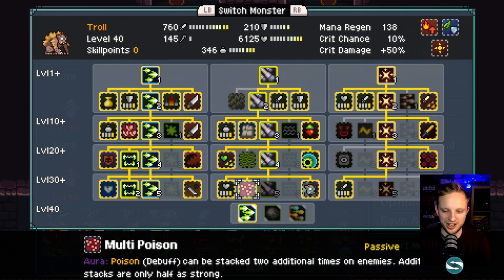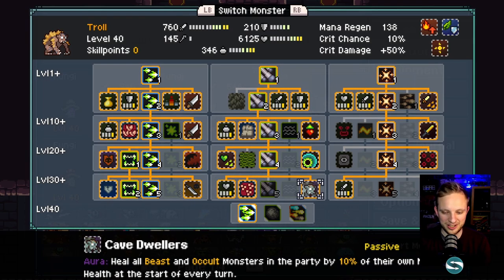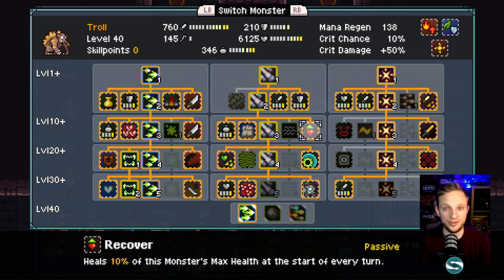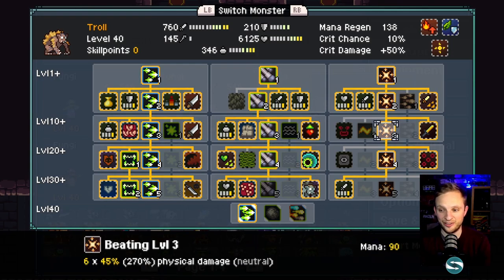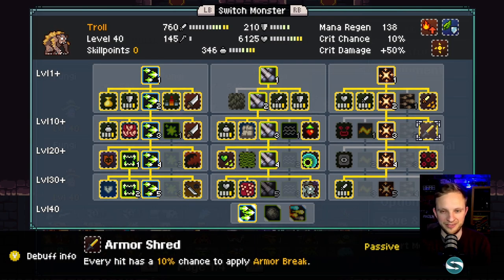In the second tree we stretch down to get Multi-Poison, and Cave Dwellers lets us heal 10% of our health at the end of each turn — useful for arena survivability, same with Recovery in that tree. On the right-hand side we take anything that gets us to Attack Plus and also look for opportunities to apply Armor Break with our hits, which ties nicely with stacking additional debuffs on enemies.